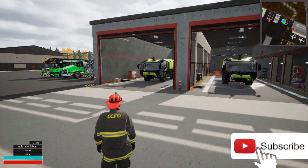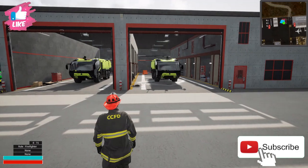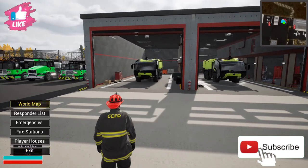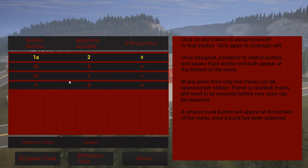Today we are going to check out the airport free roam map. There's only one station, but you have multiple slots when you spawn in your trucks — they will spawn on the side of the building. We'll take a look at it real quick. We'll go underneath your fire stations. You got two, four, six, eight. You're able to spawn in eight trucks.